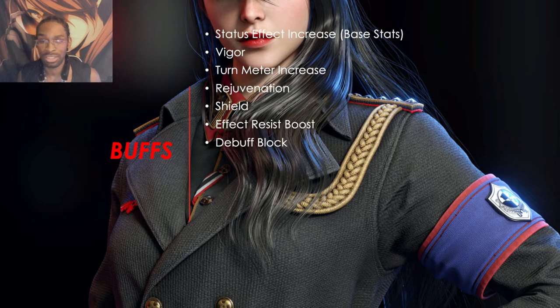Rejuvenation is basically HP regen. A shield is a massive defense buff that makes it to where you will do almost no damage to that person. You can still do damage, but it will be a long, drawn-out match. Even with a higher-geared CP person versus a low-geared CP person — if that low-geared person uses the shield, they aren't taking much damage.